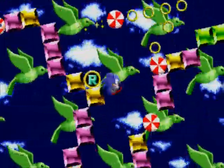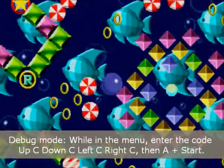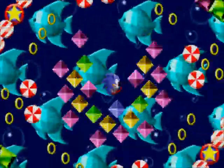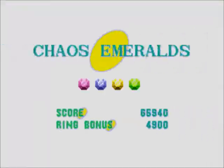The debug code, which I'll post in this video, is up C, down C, left C, right C, A plus start. That's a pretty cool trick I might show you guys later. It lets you just mess around the boundaries and the coding — you can think of it like a testing interface, which is kind of neat.